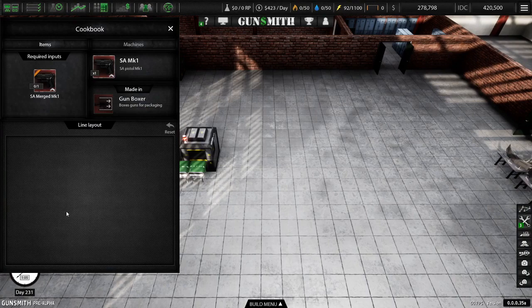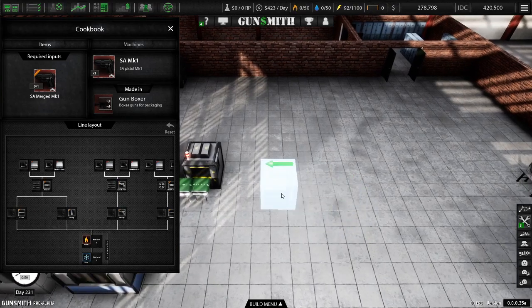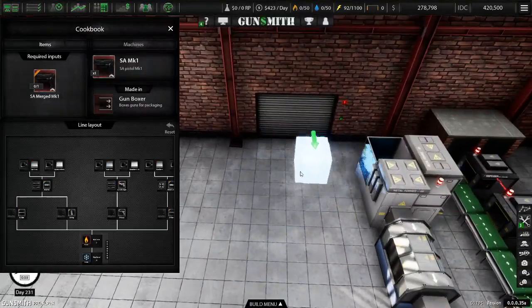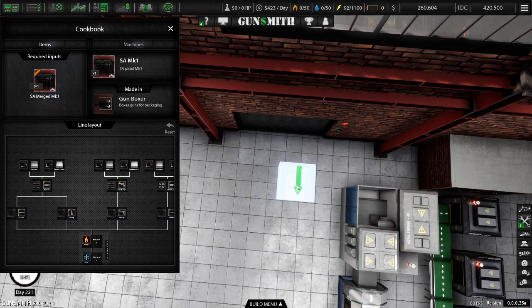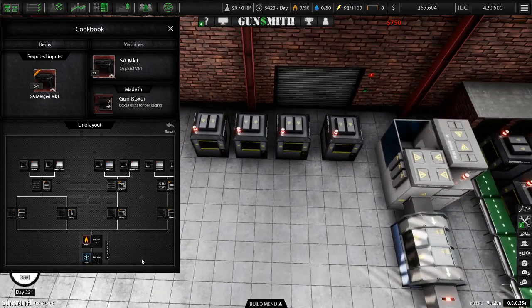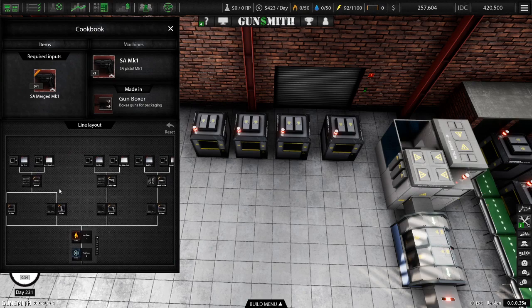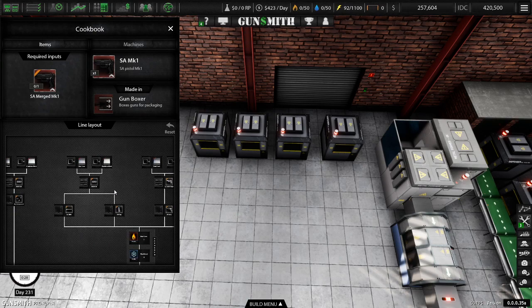Now let's get back to this. Yeah, this is the line that bothers me a bit, because I need space for all this stuff. Unless I start maybe building it this way? A little abnormal, I guess. I'm trying to save up as much space as I possibly can so these machines can get fixed. We need two... okay, weird. How does that work? Because these two are going to go into this machine, but then this machine's got to go into these two, so I need to split it.